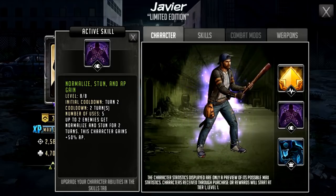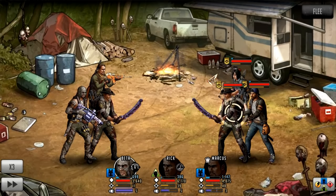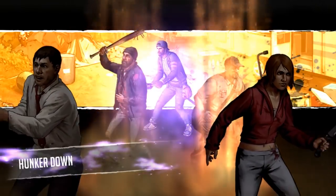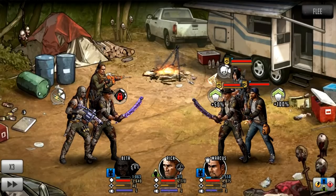This is the same situation as before but this time I did not daze Javi. He'll do his active skill and will be commanded by Rick when he does it, just to show what happens. He'll do his active, be commanded by Rick — two of my characters can potentially be stunned and two should be normalized. Let's see what happens — we do see the normalized come in. I think I resisted one stun, then he gets command rushed. Rick is now normalized and no longer a command, and Beta is also normalized but also stunned.